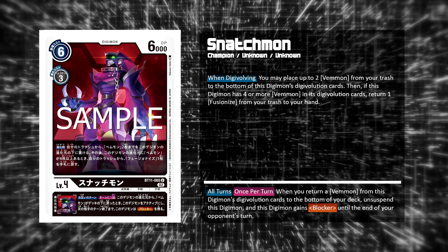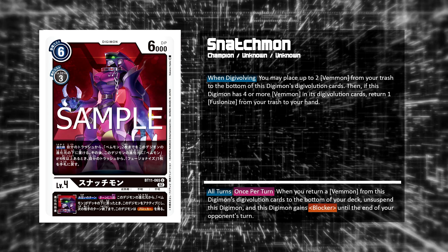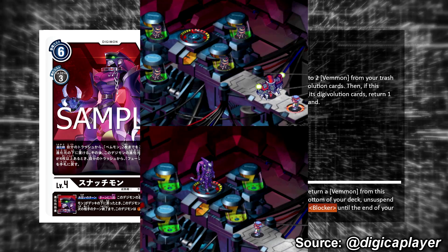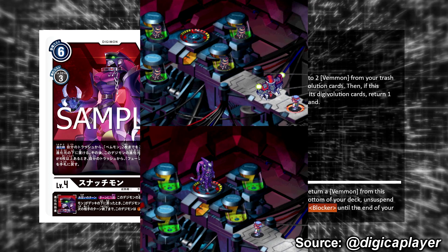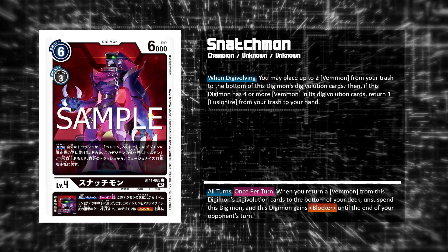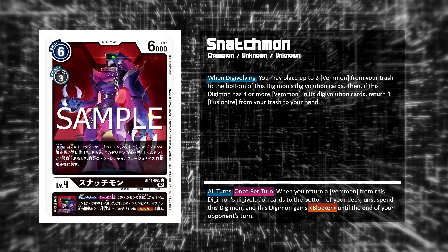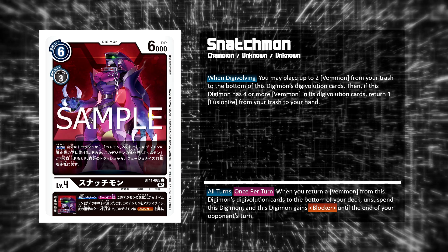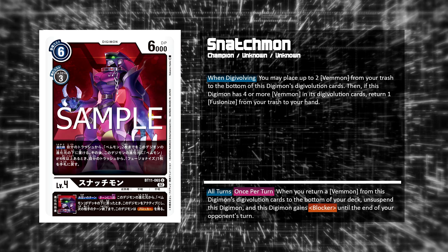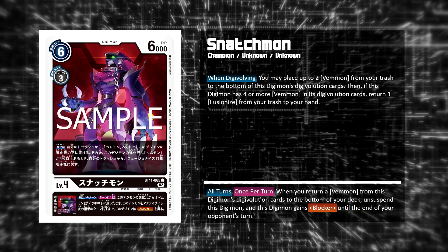Next, Snatchmon. On Evolve, you may place up to 2 Vemmon from your trash to the bottom of this Digimon's evolution cards. Then, if this Digimon has 4 or more Vemmon in its evolution cards, return 1 Fusion Eyes from your trash to your hand. This is a really sick recreation of the events of Digimon World 3, because near the end of the game, 4 Vemmon actually fuse together to become Snatchmon — that's why the number 4 is really important here. The cards are designed such that you should naturally achieve this. For example, you move out your Vemmon from the raising area, suspend it to activate its effect and give it another Vemmon from the top of your deck. Then if you evolve it into Snatchmon and add 2 more Vemmon from your trash, you'll have exactly 4 in its evolution cards, also allowing you to recycle Fusion Eyes. On Inheritable, all turns once per turn, when you return a Vemmon from this Digimon's evolution cards to the bottom of your deck, unsuspend this Digimon, and this Digimon gains Blocker until the end of your opponent's turn.